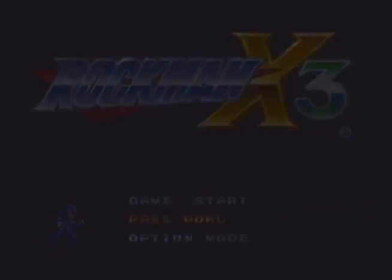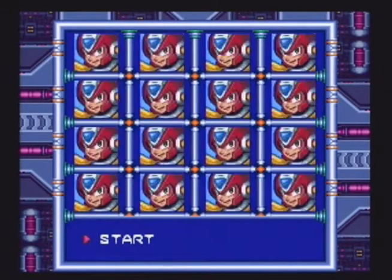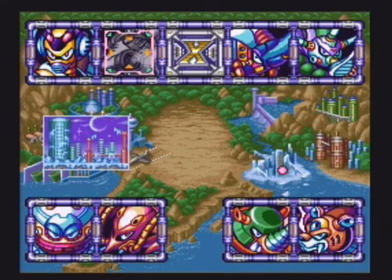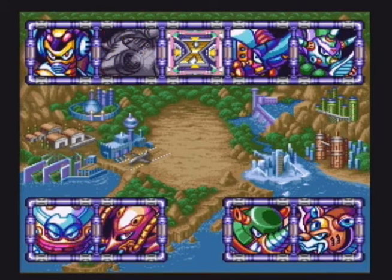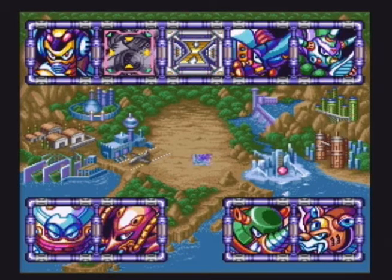I've already started. I think when you hit reset, your password saves, so I don't have to do any of that. On this video, I'm going to try to do something just because. I'm already taking on Blizzard Buffalo. I'm trying to do something weird. You can get Zero's Saber - spoiler if you've never played the game - you can get Zero's Saber later in the game. But I'm trying to do something that makes it so you don't have to get the arm piece, and then you get the Saber.